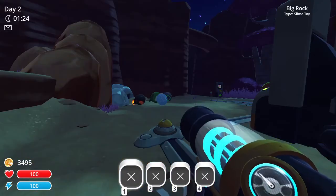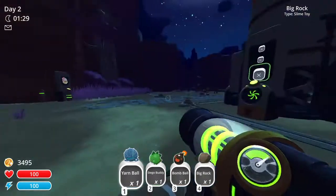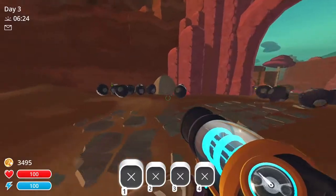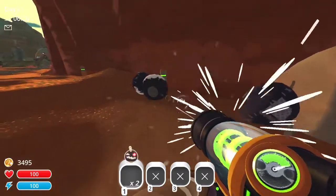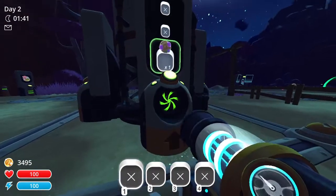The second mod is the Vacable Toys mod. This mod lets you pick up toys and keep them in your inventory or asylum. It is even compatible with the Tar Rancher mod and lets you pick up the tar plushie. The mod also lets you pick up the mud balls that can be found in the wilds.